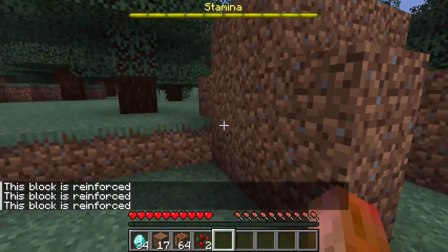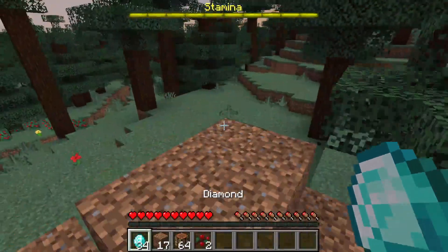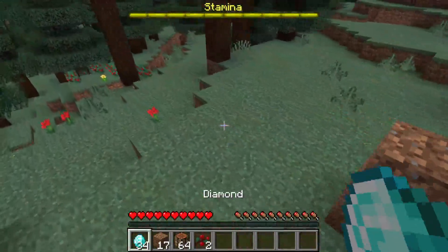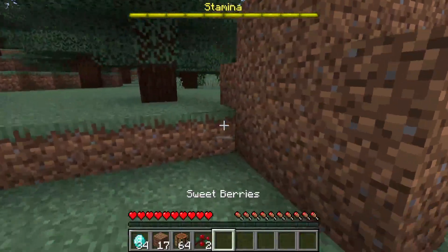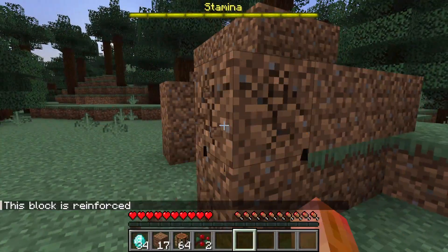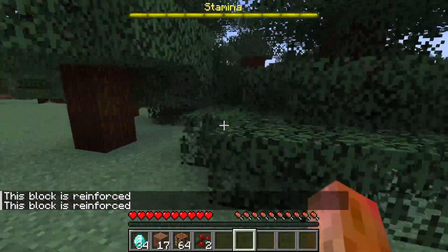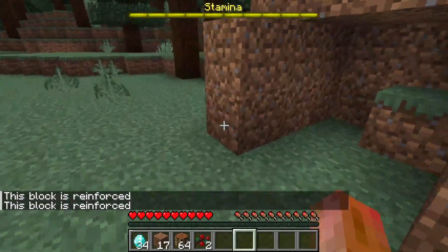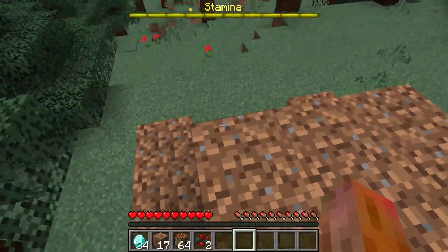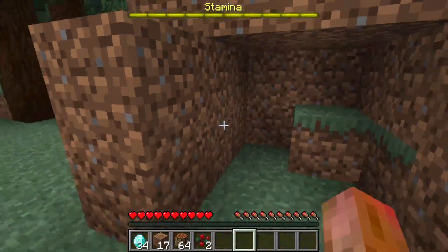It's going to be configurable so that different reinforcement materials reinforce blocks to a different amount. Right now I have diamonds set to 50, so you have to break this block 50 times before the reinforcement wears off and then you can break it for real — I'm not going to do that right now.